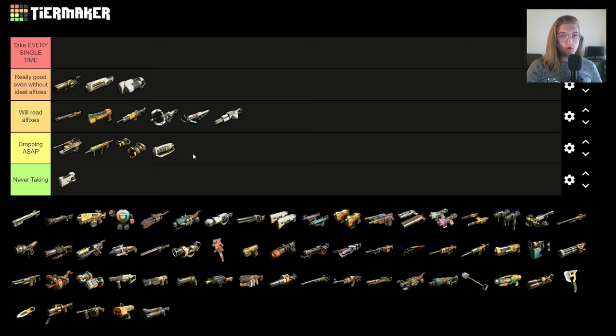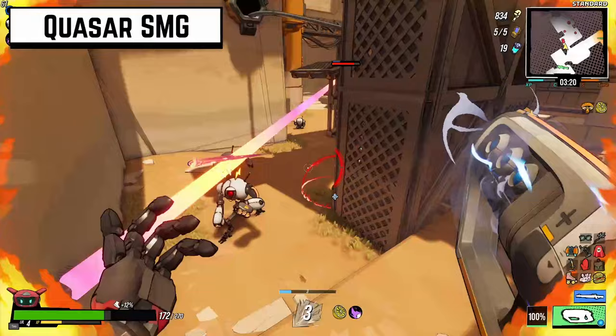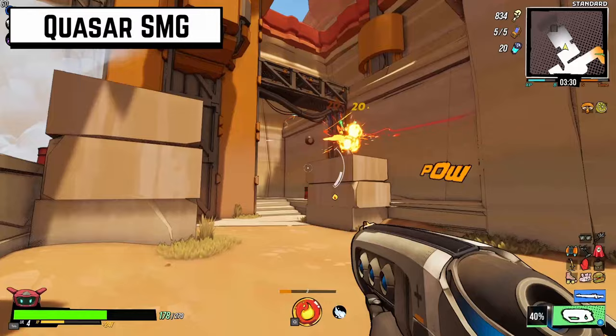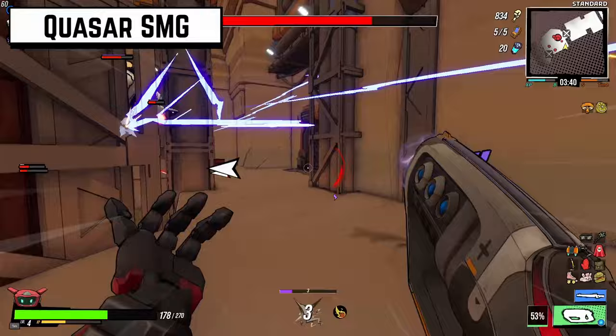Like most of the SMGs, the Quasar SMG just doesn't have the damage to justify taking it through the rest of the game. I'd rather have something with a higher rate of fire and more base damage. Things like the Orbital Shotgun benefit enormously from bounce because it fires so many bullets at once, but the Quasar SMG doesn't fire enough bullets to justifiably take it for just the bounce effect.